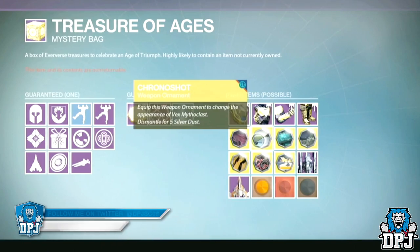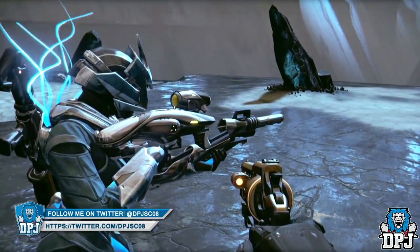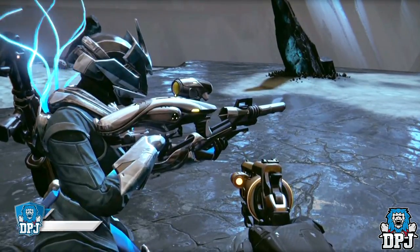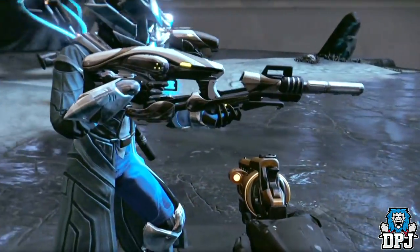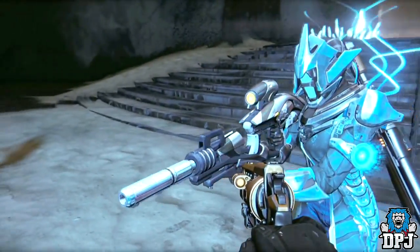Next up we have the Chrono Shot, which is the ornament for the Vault of Glass raid weapon, the Vex Mythoclast. We've seen a lot of ornaments now, but this one still looks absolutely epic compared to the standard custard-yellow Vex Mythoclast that we're used to.